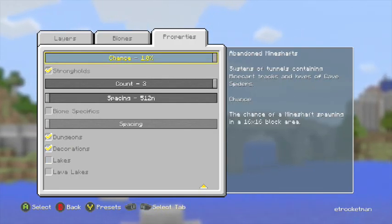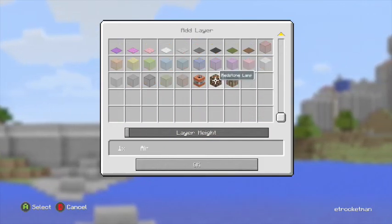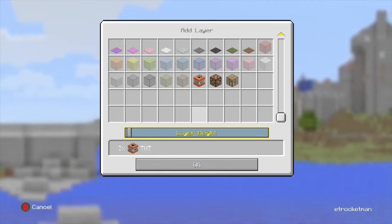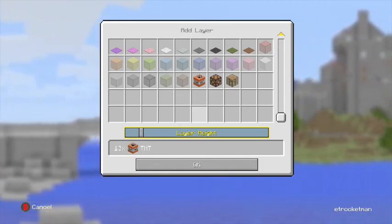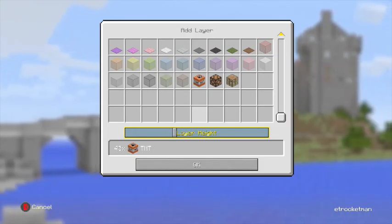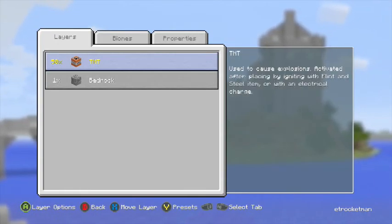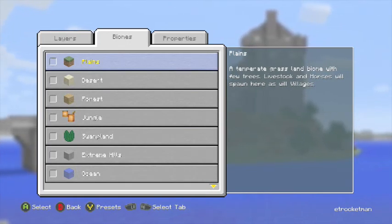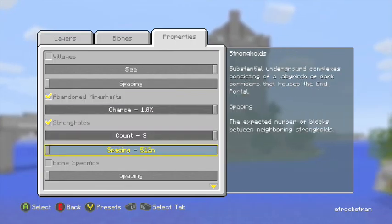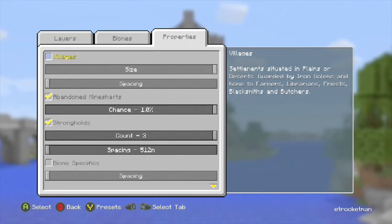Now I need to go into Layers and add a layer of TNT. Basically what's going to happen is let's make it — it's going to be a huge explosion. Let's turn it up to 50 layers. So we have it set for the End. I want decorations on because that's going to add a couple of things and make it pretty cool. I think that's all I really need.